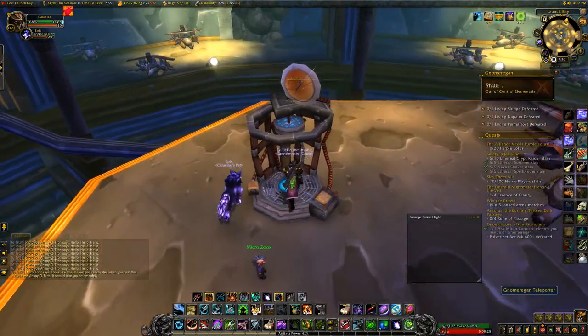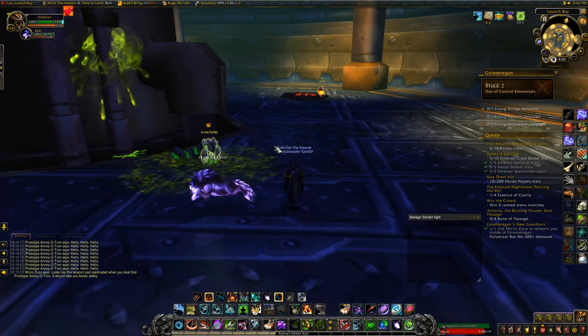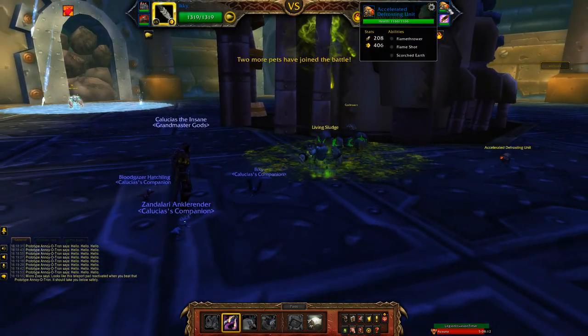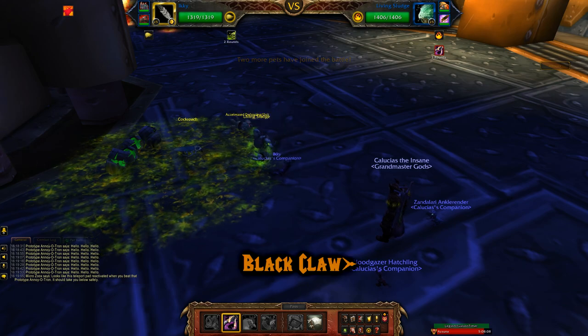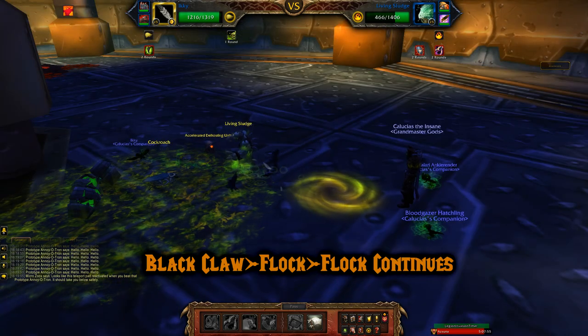Once that's over, walk over to the teleporter, click on it and you'll go to the next area. This area has three elemental battle pets — they don't take less damage but they do have back pets, which seems to be random. Starting off with the Living Sludge, we go with the same team: start off with Black Claw then Flock. Luckily the sludge's ability is weak against flying, and Flock will continue and take it out.